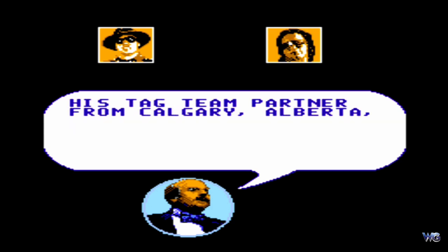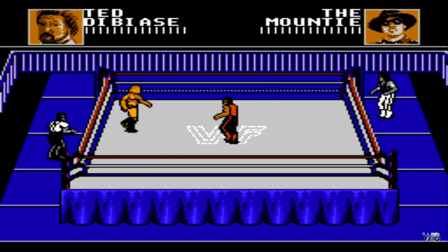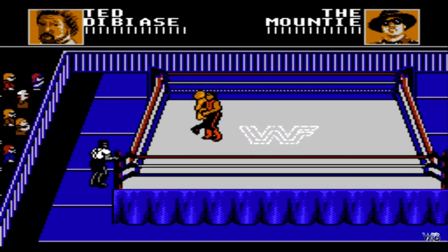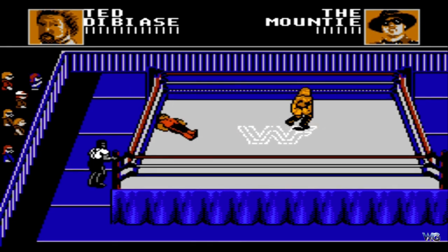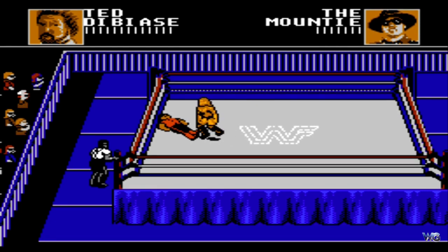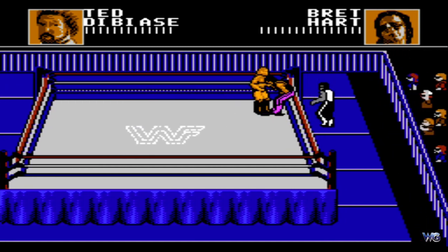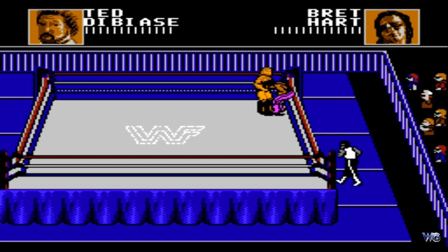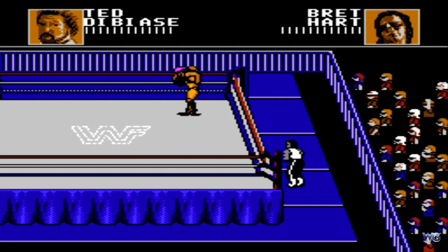Das Spiel hat mich total geflasht – das war wirklich ein großer Fortschritt, wenn man nur WrestleMania oder WrestleMania Challenge kannte. Etwas farbenfroher, die Grafik war besser. Man sieht jetzt auch die Wrestler, die draußen stehen – das sind die Tag-Team-Partner. Man hat die Möglichkeit, sie ins Match einzuwechseln. Es gab auch Running Moves, einen Crossbody, und wenn der Gegner auf der Matte lag, konnte man einen Elbow Drop oder Stomp hinterher setzen. Die Outfits konnte man auch teilweise erkennen – Bret Hart in seiner lila Hose, der Mountie mit schwarzer Hose und rotem Oberteil.